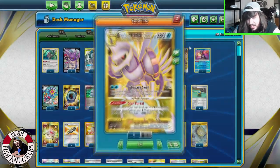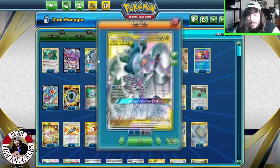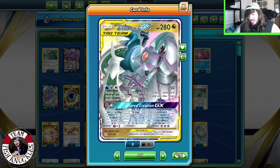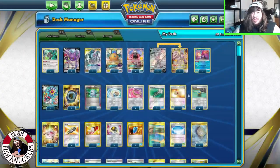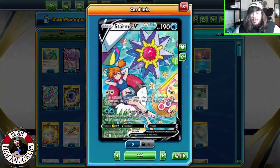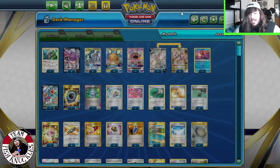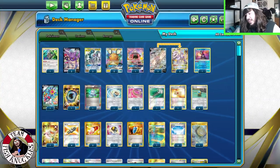Today we're ending the day with ADP Palkia — a very interesting deck. ADP has the Alter Creation GX: you do 30 more damage and take an additional prize card. Palkia V-Star does a ton of damage for each bench Pokemon. Outside that, you have Dedenne for draw, Greninja to discard-draw, and Crobat to punish your opponent if they have a bunch of energies in play. Oranguru to rearrange the top card of your deck.